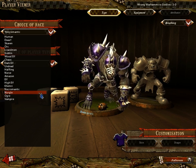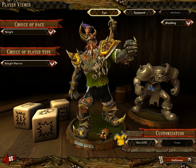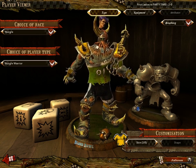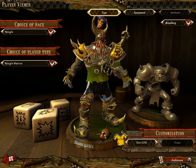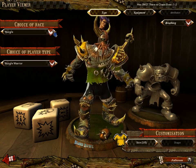Next we have Nurgle, who are a chaos team with mutations from the plague bearer Nurgle. I personally hate Nurgle — playing as them, playing against them — because they have a bunch of skills that prevent you from playing the game. Nurgle have a tendency to just stand in the middle of the field and punch guys for 16 turns straight.